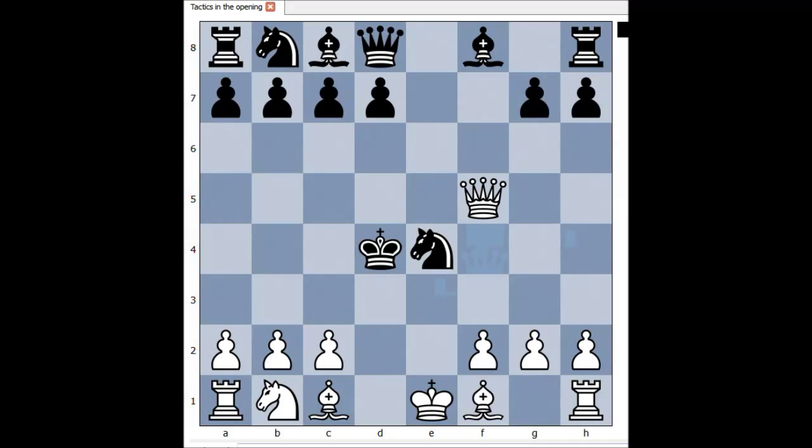This is what white played - cutting the king off. There is no return for the black king. Black is losing in all variations now. Black played queen to g5. White can capture the queen, but instead white decided to give checkmate in a couple of moves.